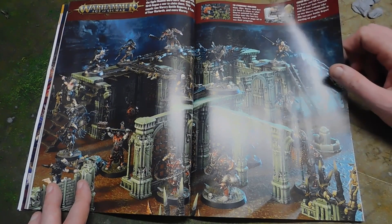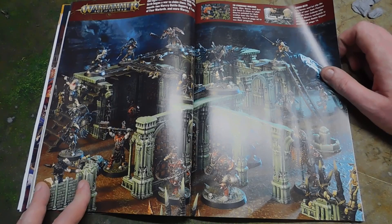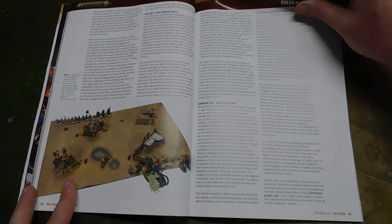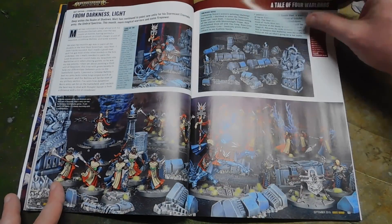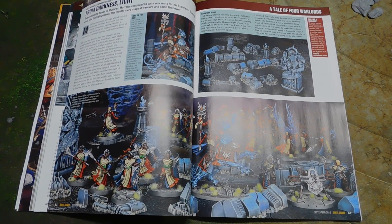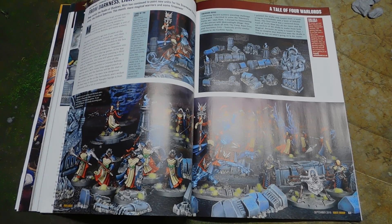War Cry is coming to the channel - we've painted all the minis up from the starter set and we've got the Monsters and Mercenaries book as well, so that will be coming to the channel very soon. We've also got Rules of Engagement for the Sigmar battle report. All of this terrain is finally painted up - you will be seeing it in a battle report probably next week because something very spooky is coming to the channel, plus a new battle mat and some new terrain.